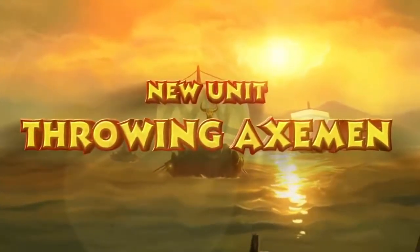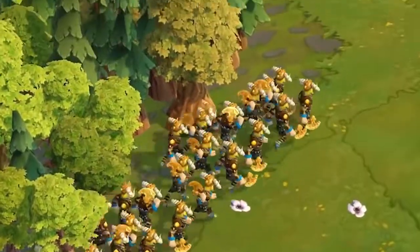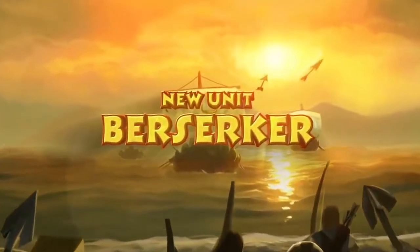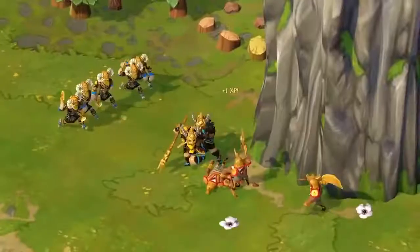The genius of the Norse military developed the Throwing Axemen, who can hurl axes, giving you ranged melee damage effective for bringing down enemies from a distance. Pair your Throwing Axemen with a Norse Berserker, and you have a wicked combination that will make your enemies beg for mercy.